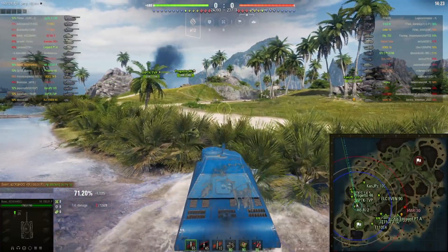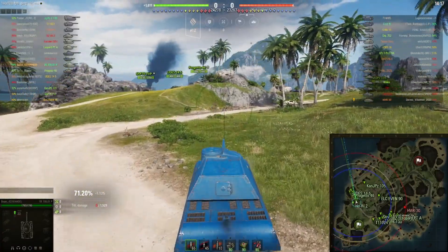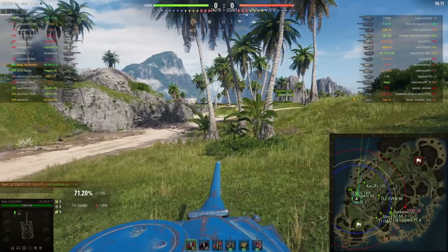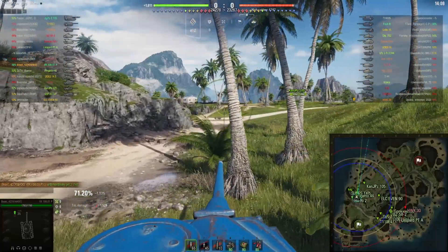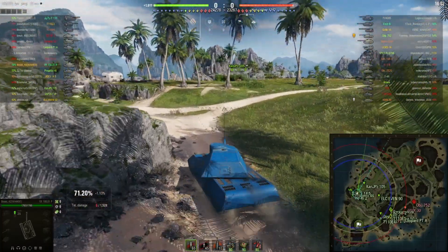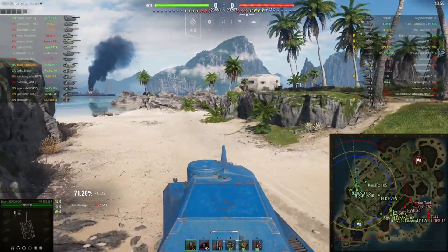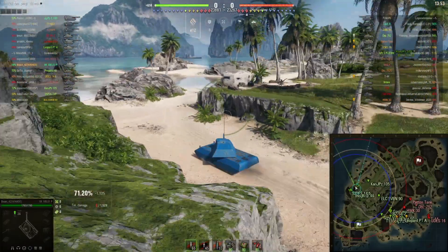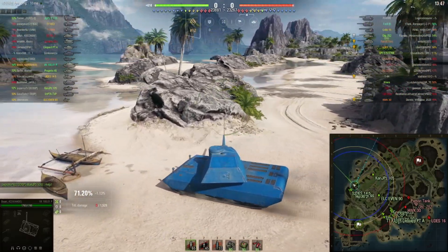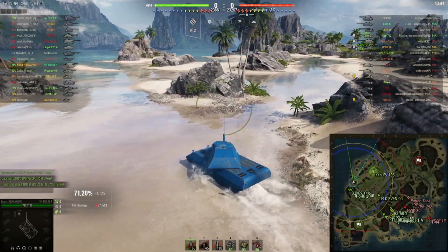It's a tier 10 game with a lot of TDs, which have a lot more penetration and more alpha damage — mostly better penetration — which doesn't really help when you're trying to block damage. So I make the conscious choice to not go where the heavy TDs typically go, and instead go to the other side to hopefully fight lower-tier mediums or lower-tier heavies — that's what I'm hoping for going to this side.